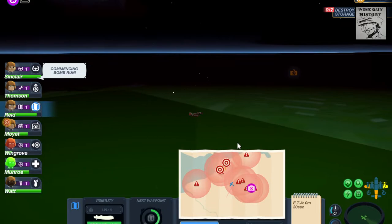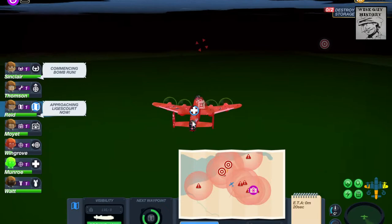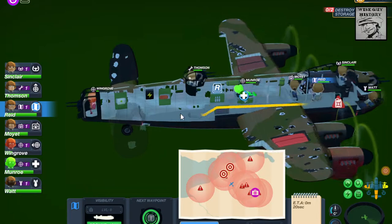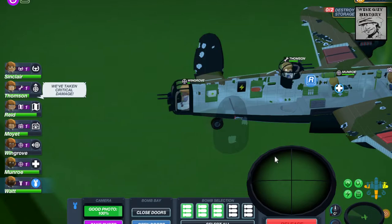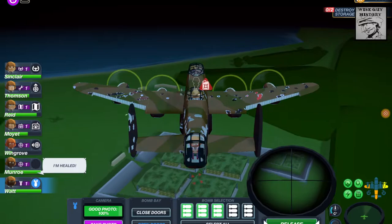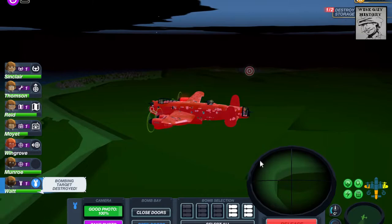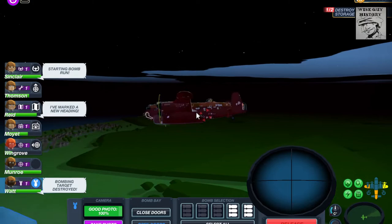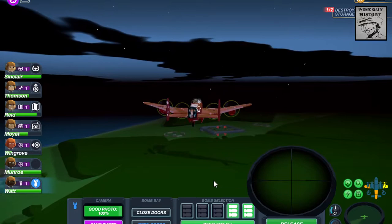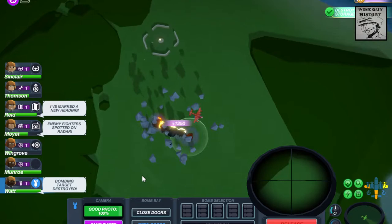We've got to destroy these ammo storage depots, so let's get the bombardier. Open the bomb bay doors — that would help. That's why the bombs were shown in gold — I didn't have the bomb bay doors open. So we're heading towards the target and this is going to work. The target will appear here and as soon as I see it, I release the bombs — one, two, three. That'll do it. One destroyed! I think we've got time to quickly head over to the next one. Let's arm the next group of bombs, doors are open, second and final target — all bombs released. Let's get out of here and head for home.